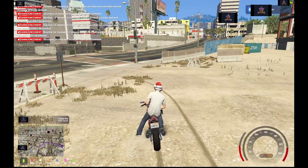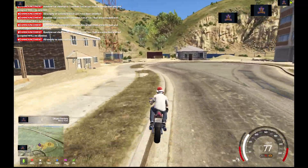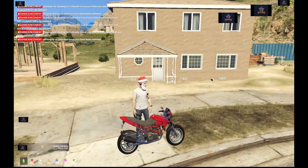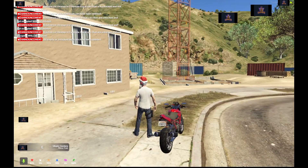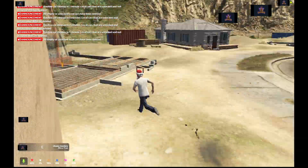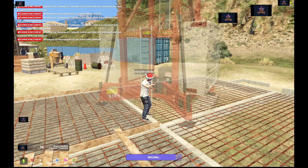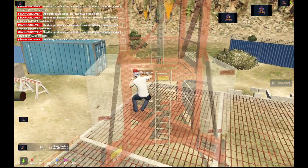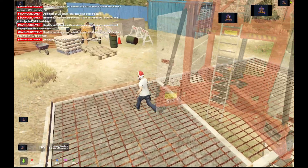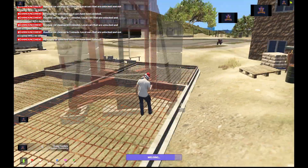We're just pulling into the construction site now. As you can see, somebody has already been here because the buildings are already built. Whenever nobody has been here, there will be little yellow markers for you to interact with. You just come up to them, press E, and you'll do hammering, sledgehammering, jackhammering, or welding — right now I'm doing welding for the crane.